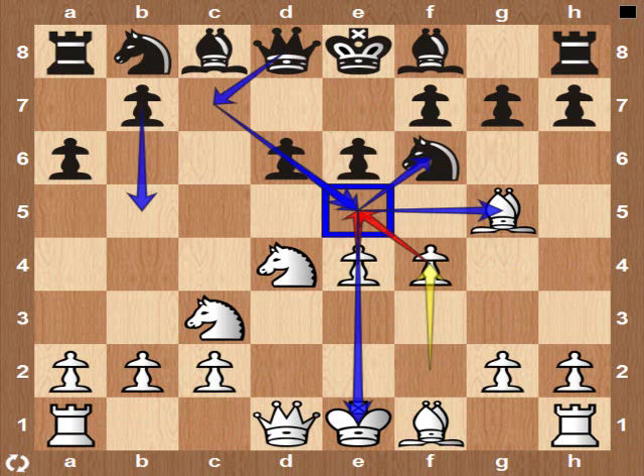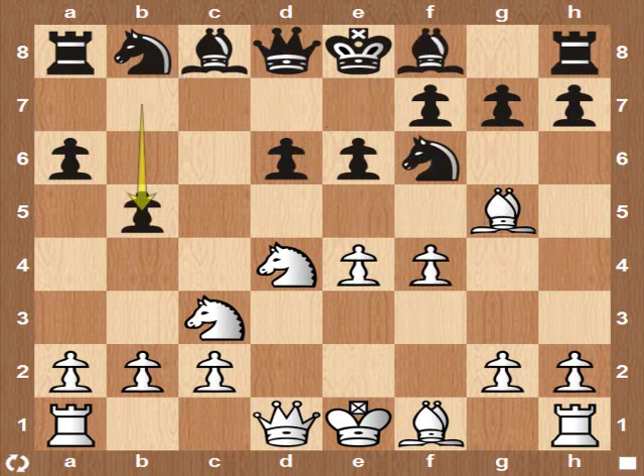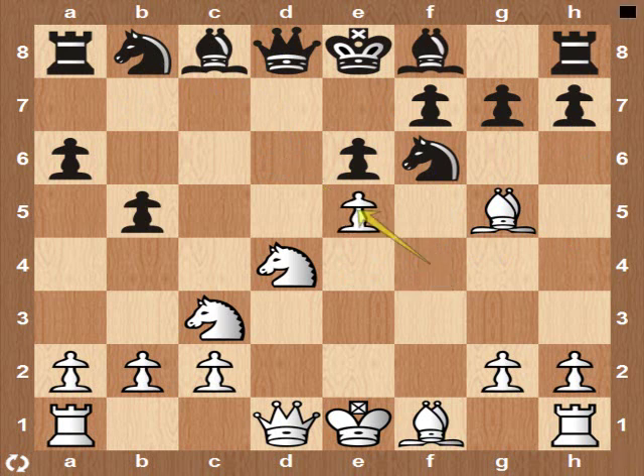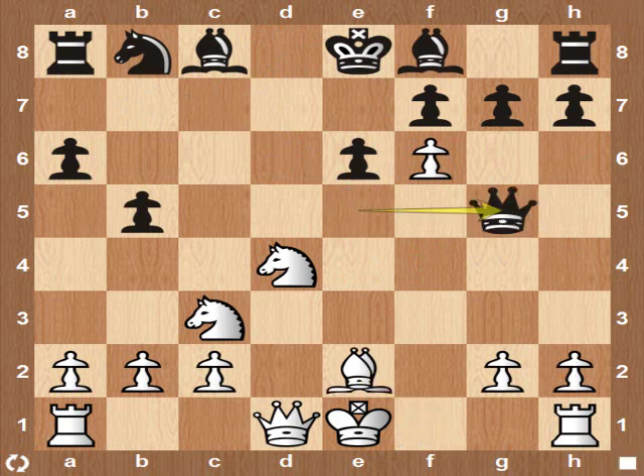But White can't win the Knight because of a tactic Black has at his disposal. If B5 and White tries to win the Knight, Black has Queen to C7, then Queen takes G5, and Black is okay in this position. Let's go back to the game.